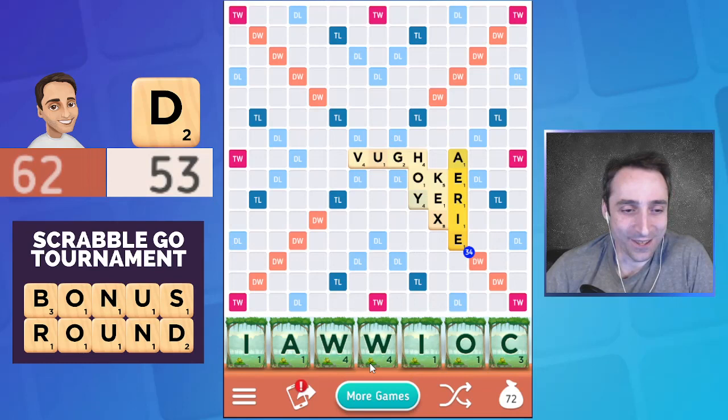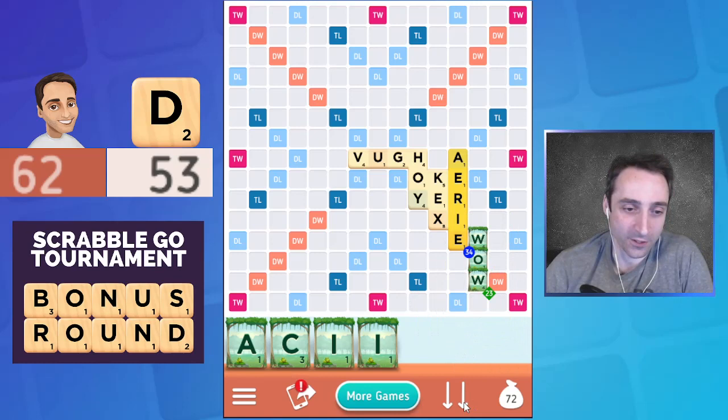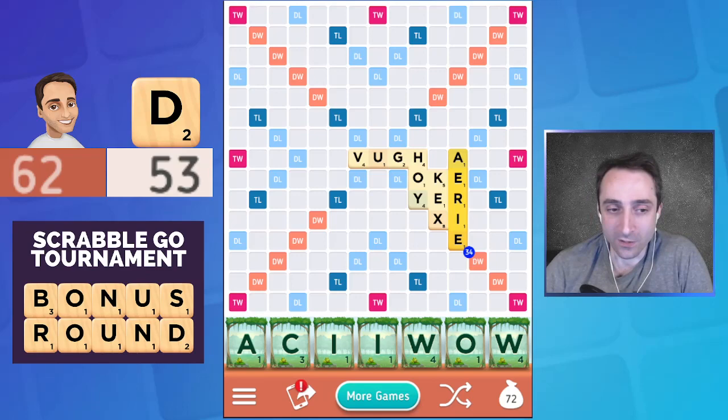All right, the draw: two I's and another W — not what we want to see at all. This could be tricky. I'm not really seeing anything that makes me happy. I'm sure this is my quote-unquote best play, but it's quite scary. I guess I'll just hope for Dave to make me some kind of better spot for these letters, otherwise I'm going to be forced into a play that does not make me happy here.